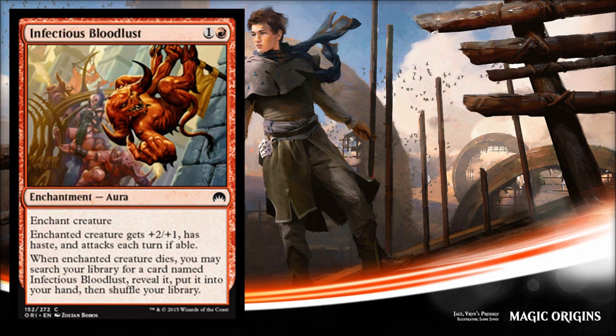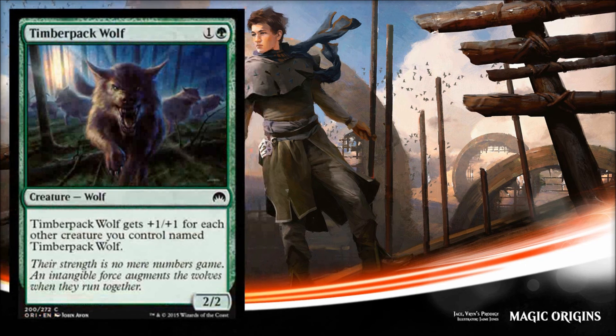Next is Infectious Bloodlust, an aura that costs two. You know I'm not super thrilled with auras, but this one has a built-in safety net against getting two-for-one'd. It gives the enchanted creature +2/+1 and haste and forces it to attack each turn. When it dies, you search your library for another copy and put it in your hand, eliminating the two-for-one as long as you have another copy to find. I could see playing this with only two or three copies — it actually gets better in smaller numbers than some others in the cycle.